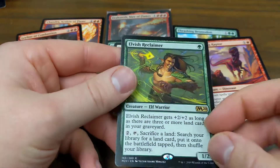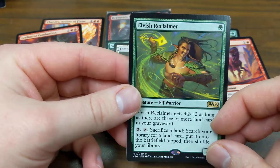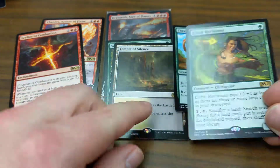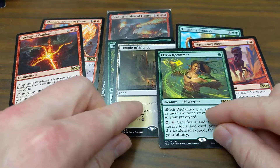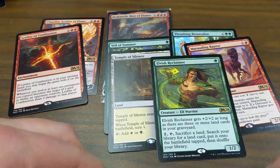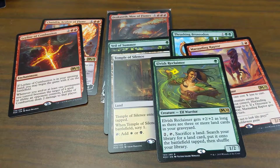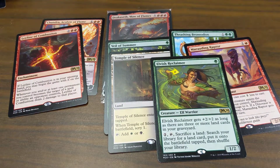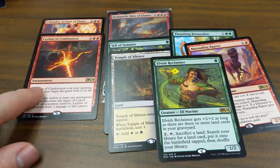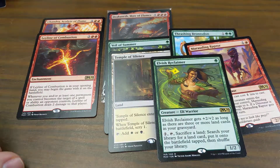No foils unfortunately. Elvish Reclaimer is worth a couple bucks if I'm not mistaken — he sees play in legacy, though that's a format I'm unfamiliar with so I could be wrong. But there you have it — we have the Veil, the Ley Line, and Elvish Reclaimer. Not too bad. This is MTGMD, that's me — appreciate you guys watching the video, good luck with your pulls, and we'll catch you soon.